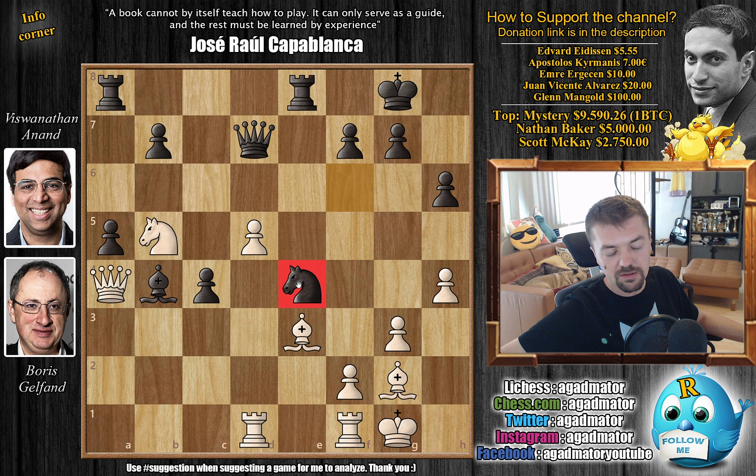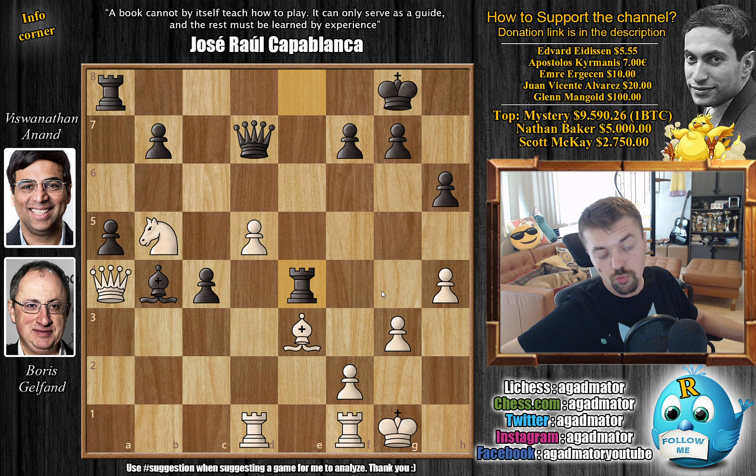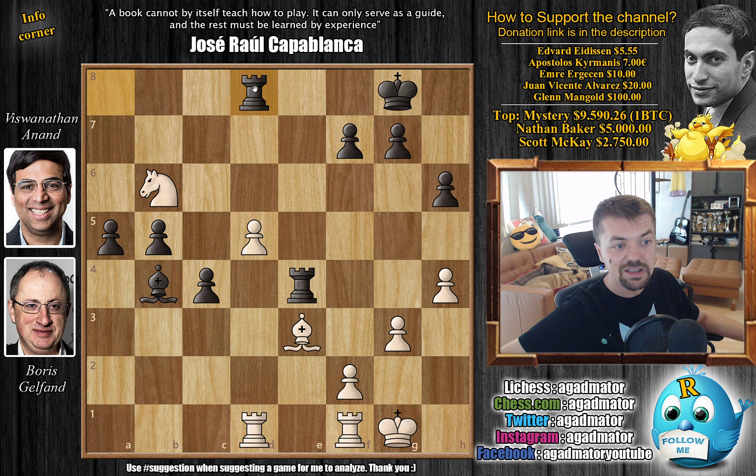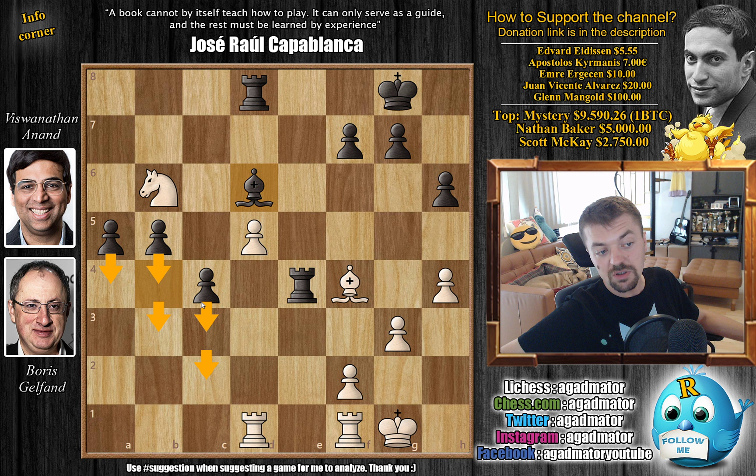So Boris accepts the challenge with queen captures on a4. You could go e5 and consider it a trade to make the game a little crazy - for example captures, captures, and now the queen guards the knight. But Boris respects a good piece, so he plays queen captures on a4. Now knight captures on e4, as nothing is defending this pawn anymore - bishop captures, rook captures. Anand now has two points for the piece. Knight to c3 with a double attack on the rook and the queen, so Anand must trade queens: captures, captures.